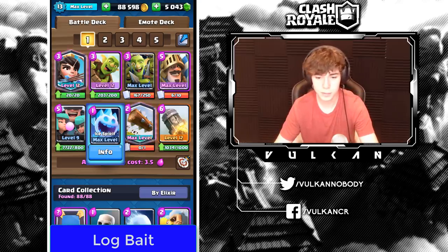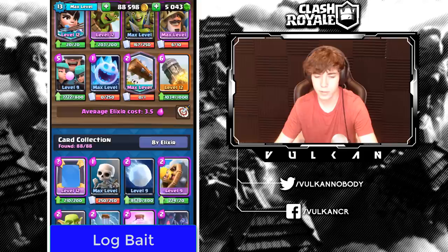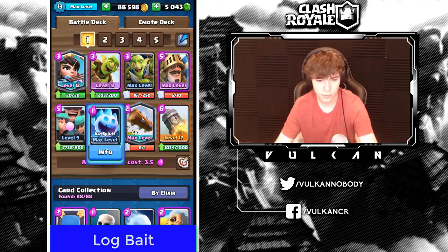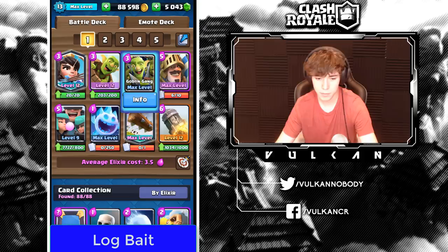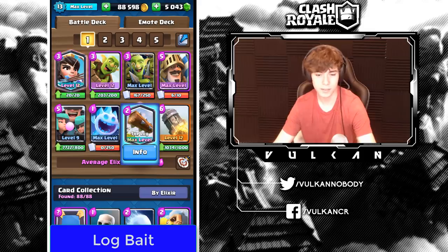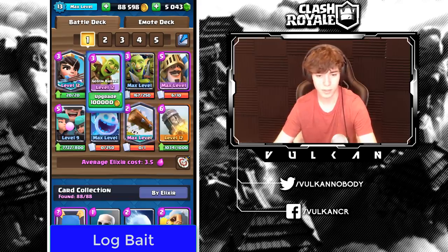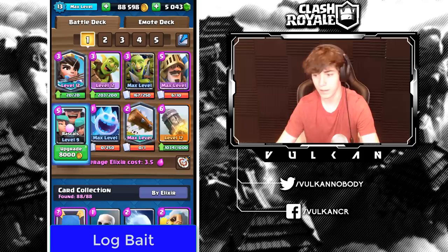Log Bait is a little weird because pretty much everything in this deck is a good starting play except Rocket and Prince. You want to pressure early since you definitely don't want to get to Double Elixir. The best starting play is Goblin Barrel, or if you have Ice Spirit in hand, play that first then Goblin Barrel. Second best is Princess, third is splitting Goblin Gang, fourth is splitting Rascals. You can also Log the tower. All the pros who play Log Bait do slightly different things, but just play one card at a time and don't over-commit.